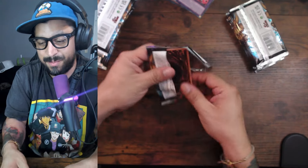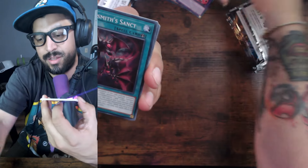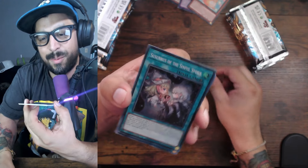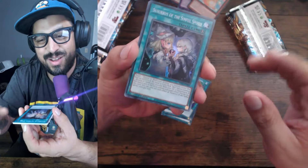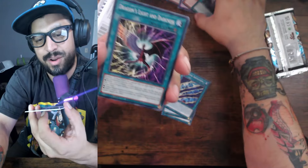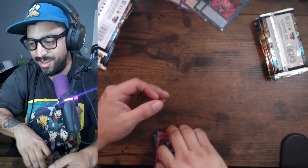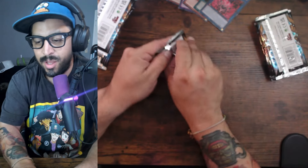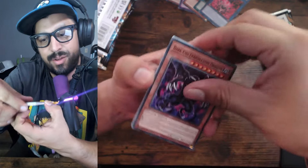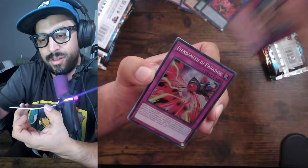Every time I think about Exodia I remember — okay, Tenpai. Yeah, I think people might need this. Every time I think about when they threw away the Exodia pieces on the boat — oh, I hated that part. Fiendsmith — they even got a link monster already. I wonder why they're not super. Okay, trash. Here we go guys — oh, a secret! Our first secret! Come on — oh, super.